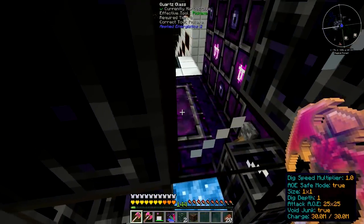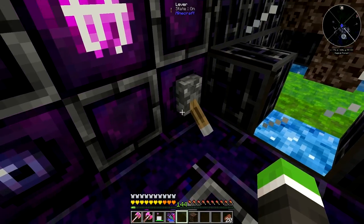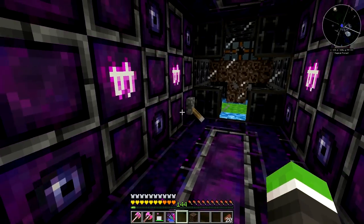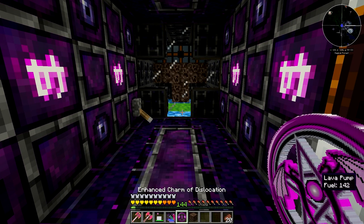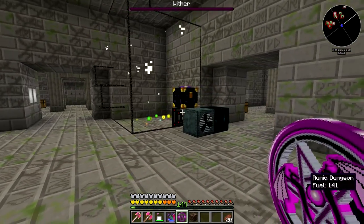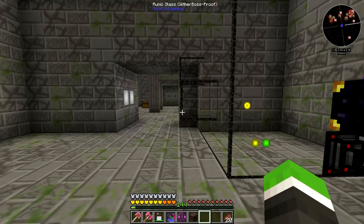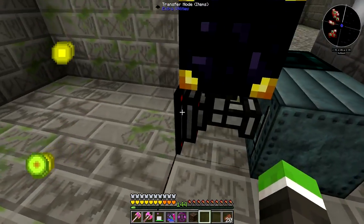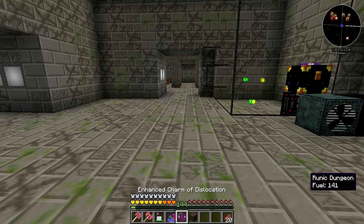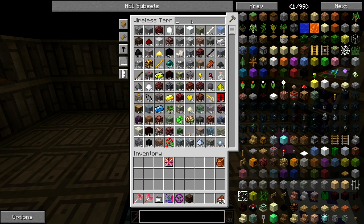This thing is producing mob bosses, as you can see, and it's sending them right here into a running dungeon. This mob grinder from Draconic Evolution kills them instantly and all those drops are sucked in. So I'm having a lot of nether stars, which I've been using for power.